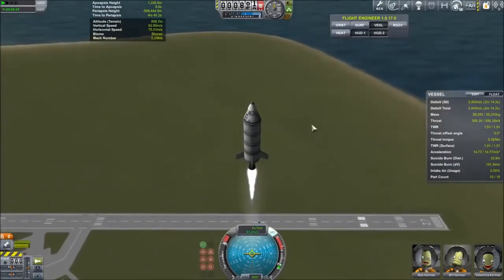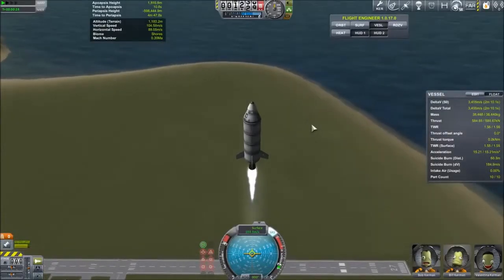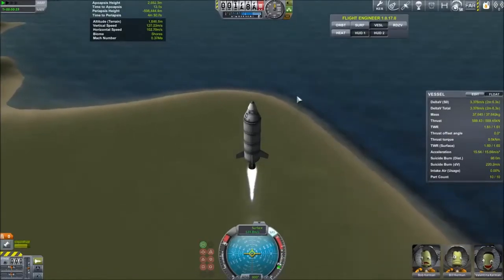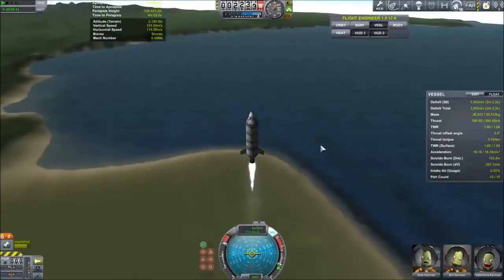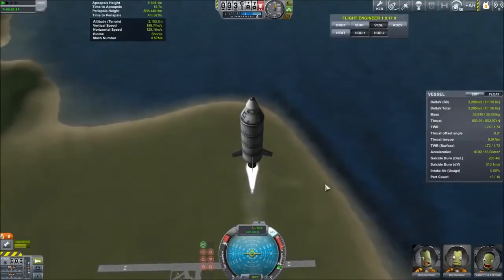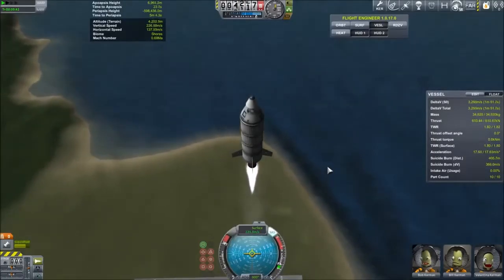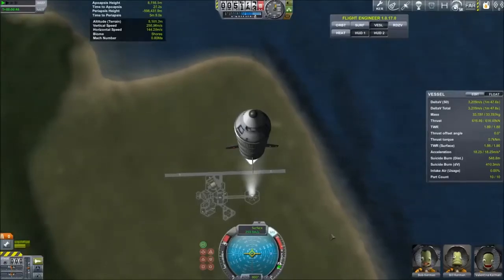For terminal velocity, there's a rule of thumb: one Mach number per 10 kilometers of vertical altitude. Each Mach number is roughly 300 meters per second, so at 10 kilometers, be traveling as close to 300 meters per second as possible. At 20 kilometers, be as close to 600 meters per second as possible. At 30 kilometers, 900, and so on until you hit 70 kilometers, at which point the atmosphere no longer has any impact on you. You can then go as fast or slow as you want and will maintain perfect efficiency.